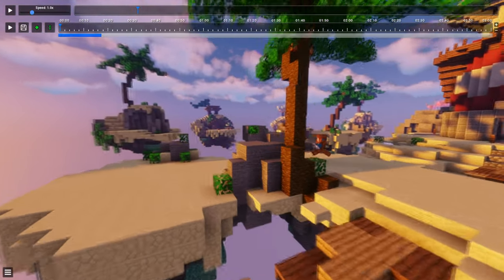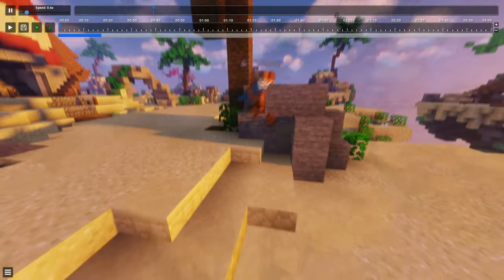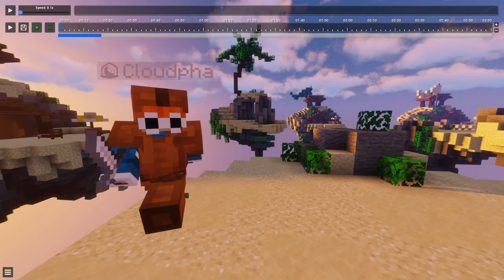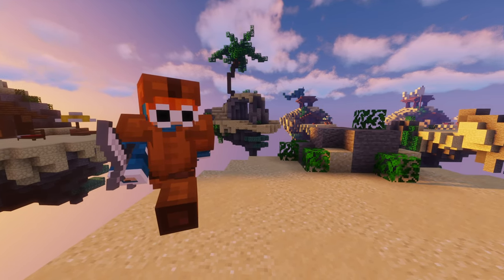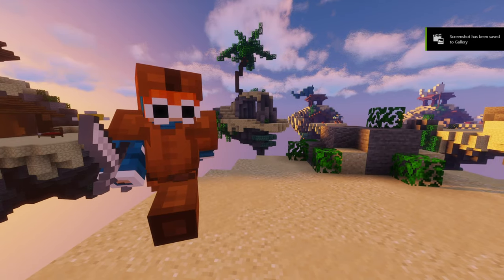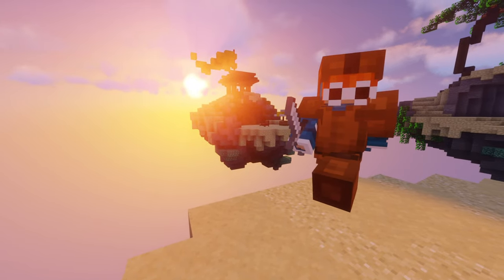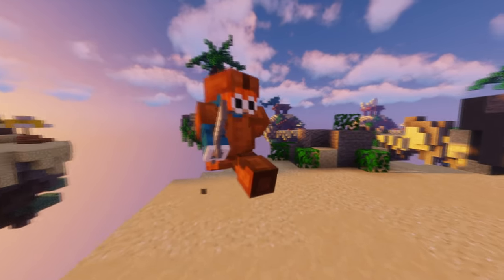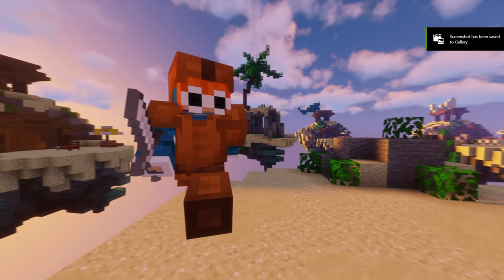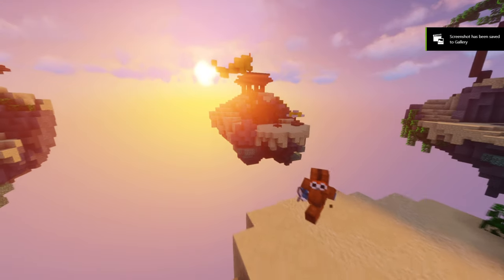Lower the speed and find a little angle you like. Then press F1 to hide the menu and take a screenshot — you can do it through Minecraft or OBS, whatever you like. I might take another one but probably not as the sun is there. I'm probably gonna go with something like this. Now my screenshots are done.